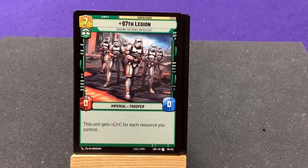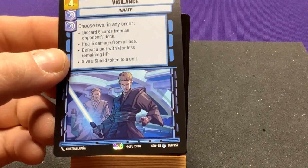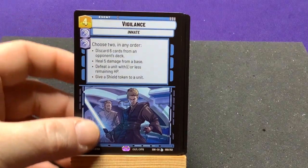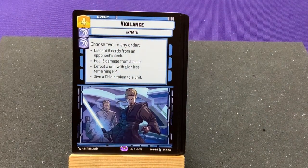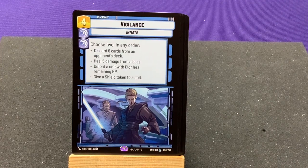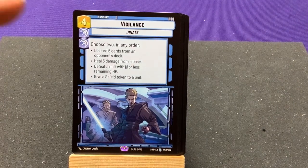Our rare card is — oh my gosh, it's a Legendary! There's a little L there for legendary. We have Vigilance — choose two in any order: discard 6 cards from an opponent's deck — oh, that's nasty — heal 5 damage from a base, defeat a unit with 3 or less remaining HP, or give a shield token to a unit. And it's a double-cunning cost.